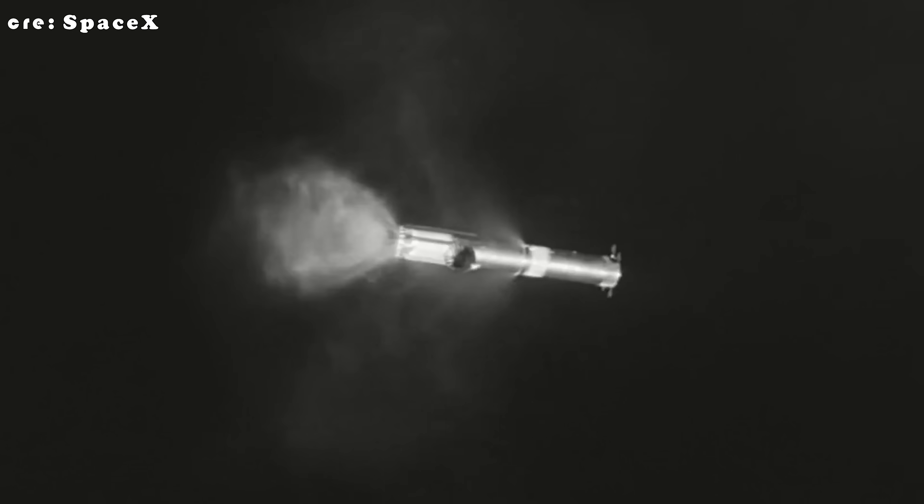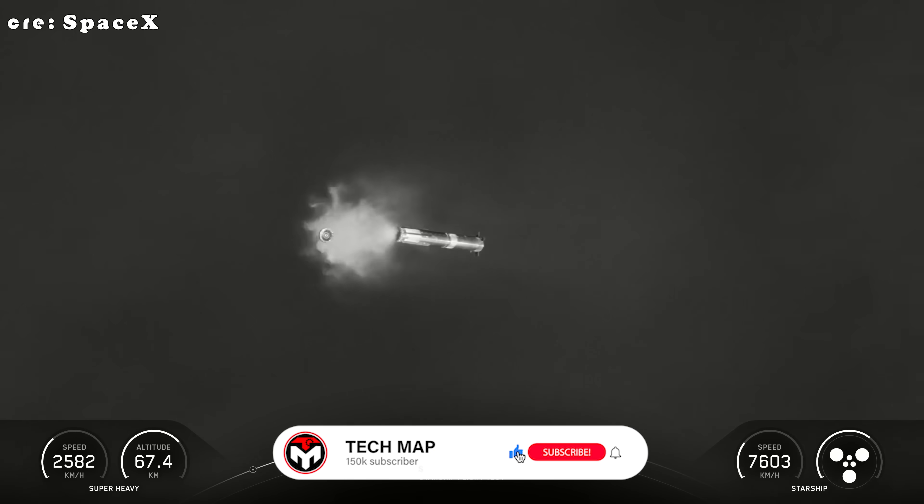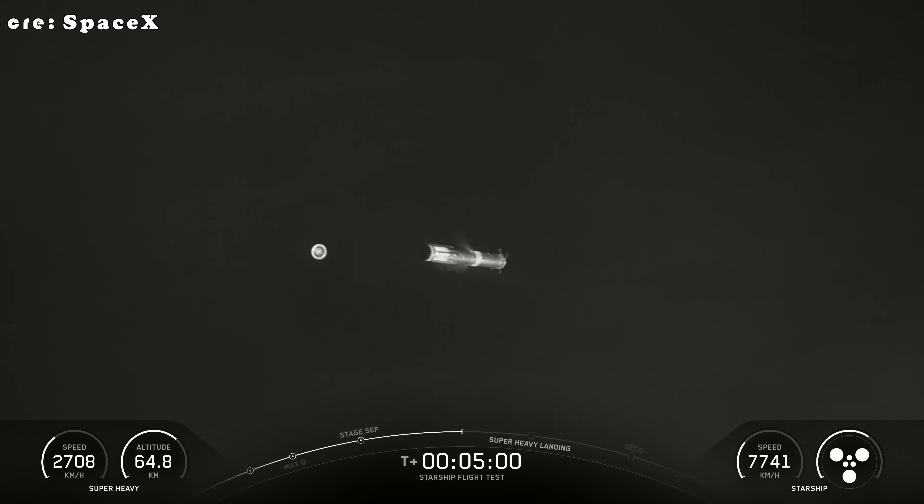You can see the hot stage making its way towards the left side — that's the bottom of the booster. It's about to pass right in front of where you can see some of that prop dump happening. They look close together, but there's a good amount of distance between them. The hot stage will go down and splash down in the gulf while the booster comes back for its landing burn.